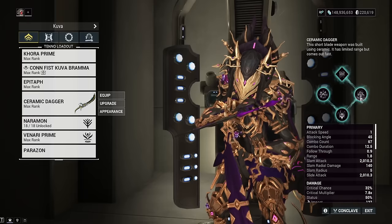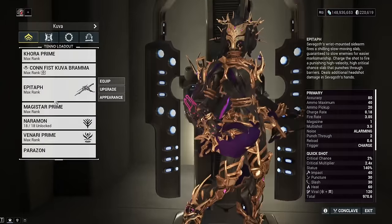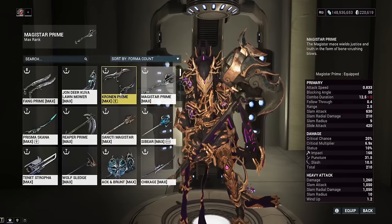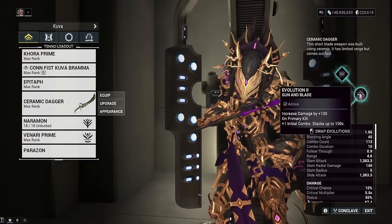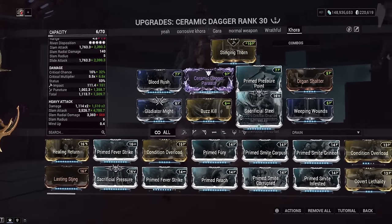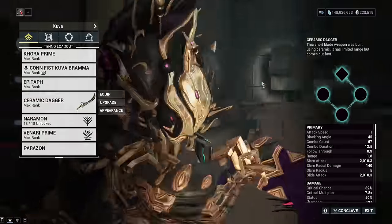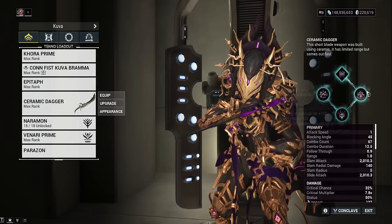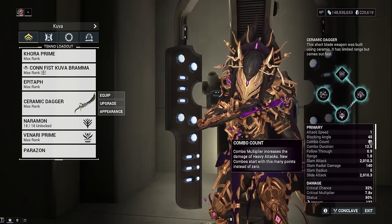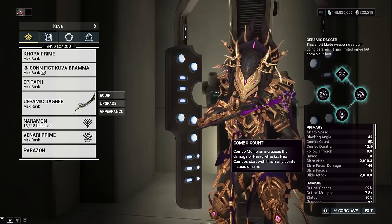We're using the Ceramic Dagger Incarnon. I need to show the Magistar Incarnon first since I forgot earlier — Edge of Justice, Swift Break, and Critical Parallel for the Magistar. For the Ceramic Dagger, we have the initial combo setup with the initial combo Incarnon perk. This is a worse Incarnon for sure, but it lets us have tons of built-up combo. Right now we have 67 combo before anything is added on. The big thing about the Ceramic Dagger is gun-and-blade on primary kill or secondary kill gives plus one initial combo, stacking up 100 times. With Adept Reflexes as well, this will get us to 167 combo after everything is stacked up — we can just walk around with 167 combo, no problem.